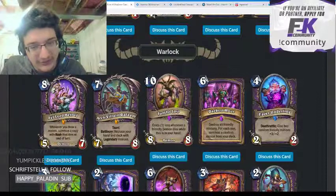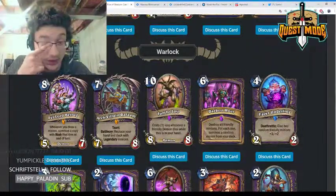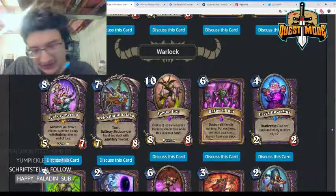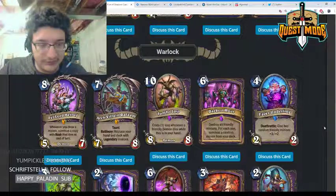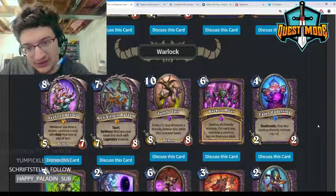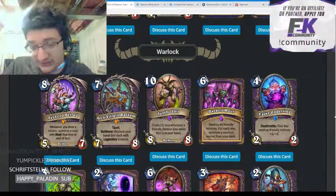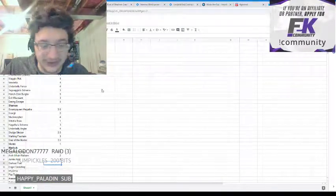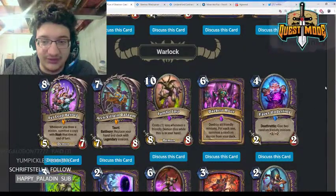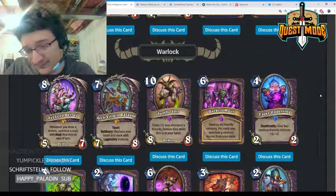Darkest Hour — six mana, destroy all friendly minions; for each one, summon a random minion from your deck. A big Warlock card. I'm on the fence — it has a very powerful effect and when paired with Blood Bloom it can be very insane. But it makes you give up a lot in deck building, not wanting cheap minions. Warlock does have a lot of shells to protect against aggression, so maybe this card is very powerful. Giving it a three.